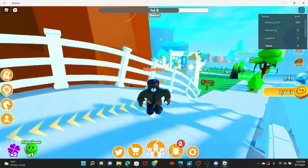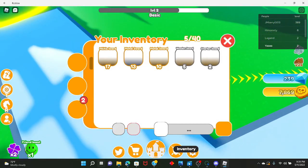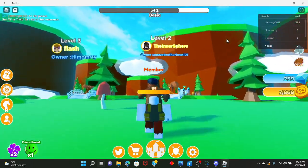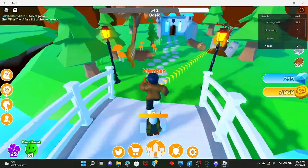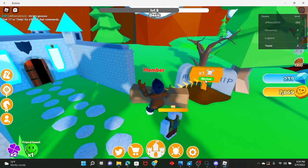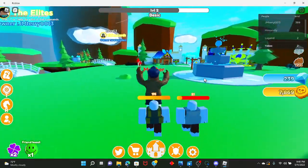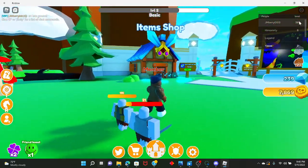So basically, in this game you get little warriors that fight for you, and you can buy things to upgrade them. Currently I have decent stuff for the first zone. You can upgrade your castle right here. And if one of your soldiers dies, there's a revive button — you just click it and boom, he's back.